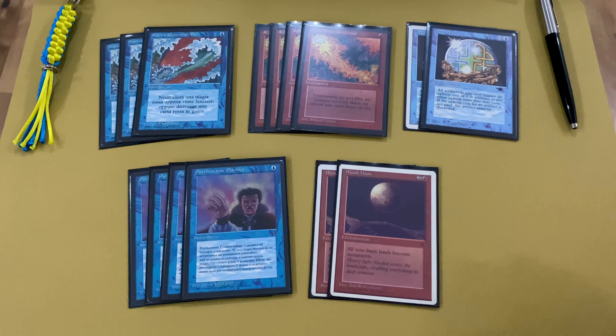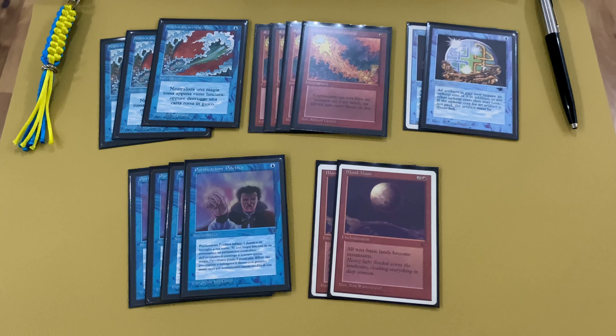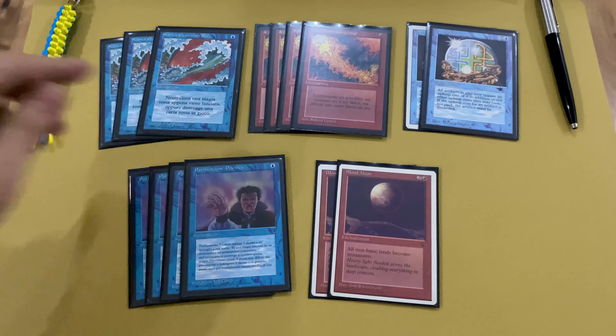Now the sideboard. We have three copies of Blue Elemental Blast. As you can see we sometimes deal damage to ourselves, so it's better to protect against red decks. Four copies of Red Elemental Blast — more than Blue because Red Elemental Blast can counter Time Walk or kill Serendib Efreet. Blue Elemental Blast can also protect your Serendib. This deck doesn't contain power so it has two Energy Fluxes to destroy your opponent's Moxen and protect from their ramp or from playing big creatures. If you have a lot of artifacts in your deck maybe it's better to remove Energy Flux from the sideboard. Two Blood Moons against three or four color decks and also against powerful lands like Library of Alexandria.